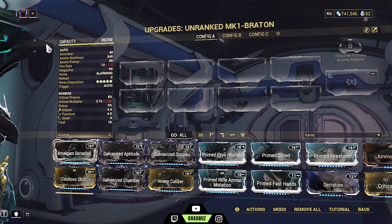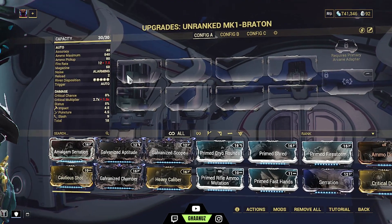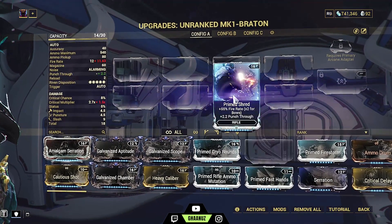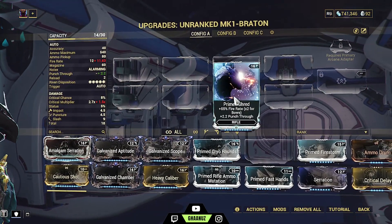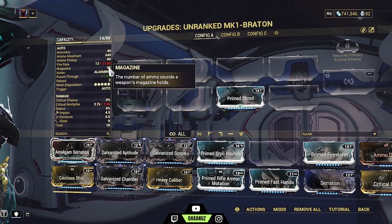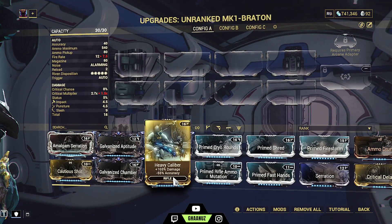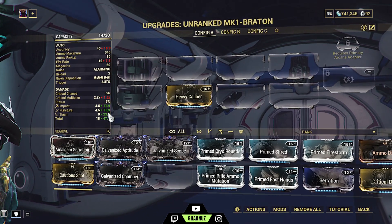By default when you buy this weapon from the market it will be like this. Right now you can see all these mod slots — this is the place where you will put your mods. On the left the stats will change. For example, this is Prime Shred, it gives 55% fire rate; on the left you'll see fire rate. If I remove it, fire rate will go down. Similarly, Heavy Caliber is for damage — I put it here and on the left you'll see the stats change.